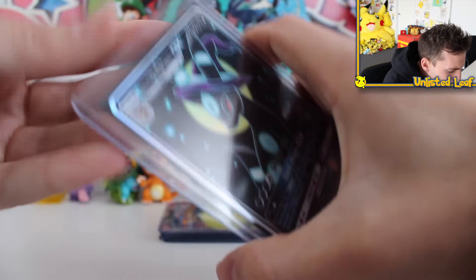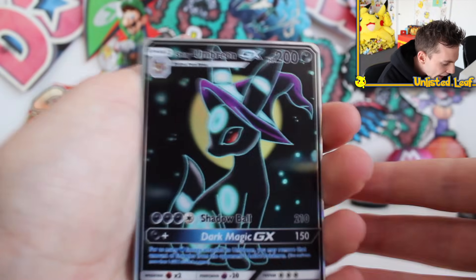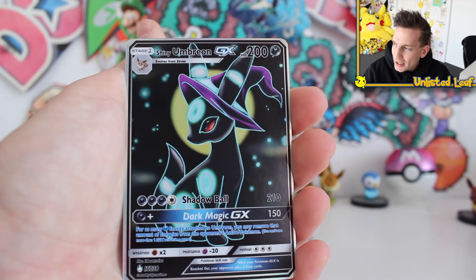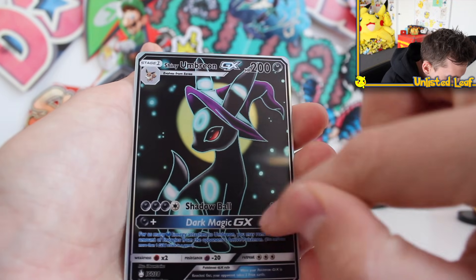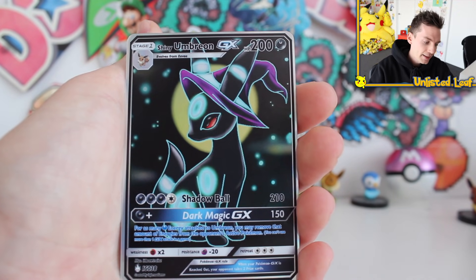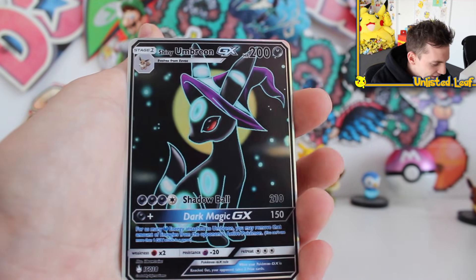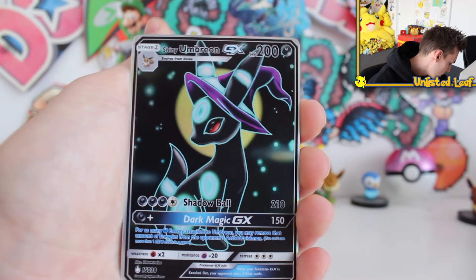Oh yeah — Shiny Umbreon with Witch's Hat! How good does this card look? I loved it — I saw this on his Instagram and it looks amazing. The purple hat, the Umbreon, shiny version 2. You can't go wrong. Got a full moon behind him as well. Shadow Ball, Dark Magic. That is a gorgeous one — a good contender for best card. I kind of love Snortoise and the stained glass window so far, but this might be third. Shiny Umbreon GX. Looking good.